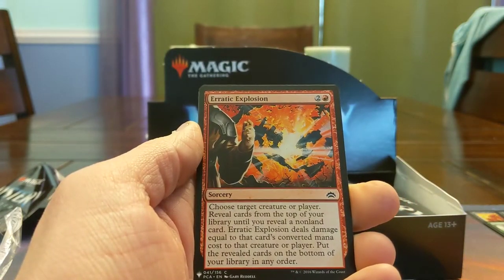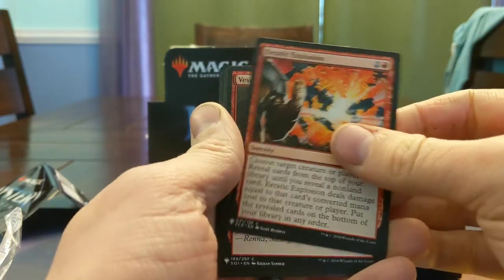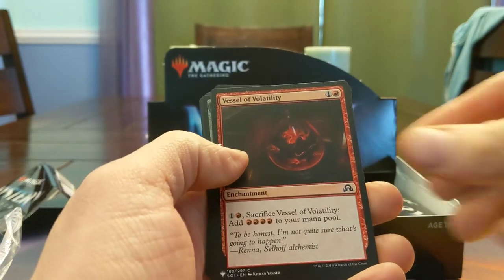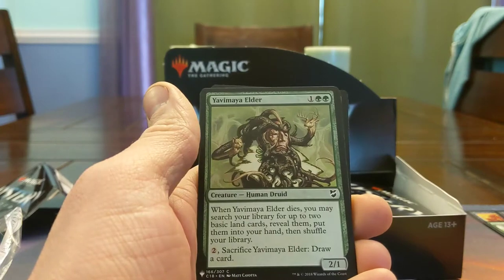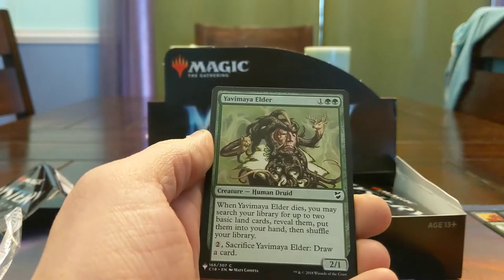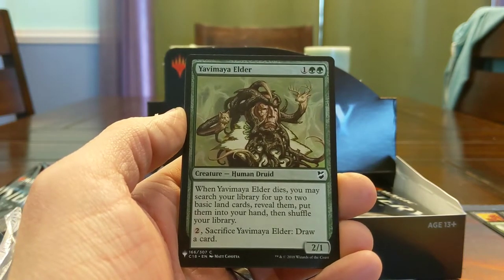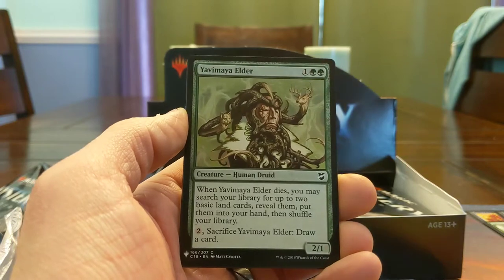Erratic Explosion — you have to choose the target before you know what the damage is. Vessel of Volatility — just kind of a role player where you need enchantments. Yavimaya Elder — there's a real magic card, a Commander card. Used to be a big green staple, but green's gotten so much more powerful in the last 5-10 years that this card hasn't been quite as useful anymore, but still does a really good job getting you 3 cards for one.